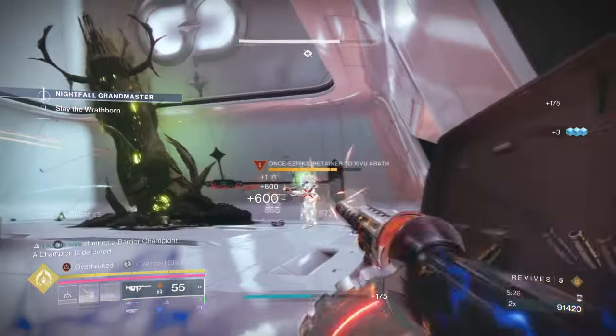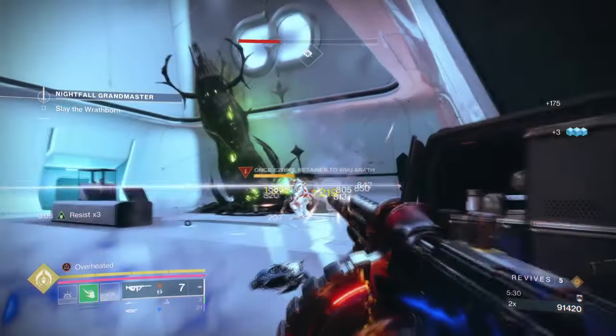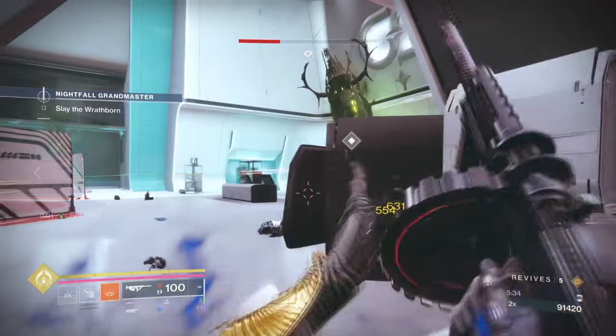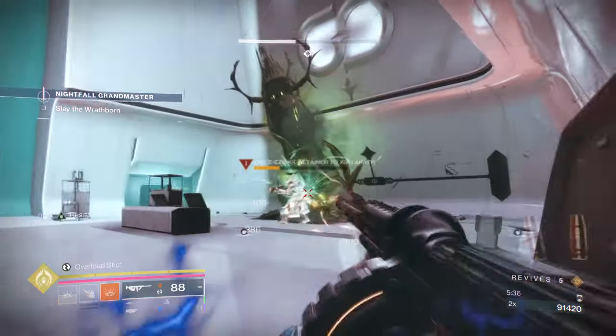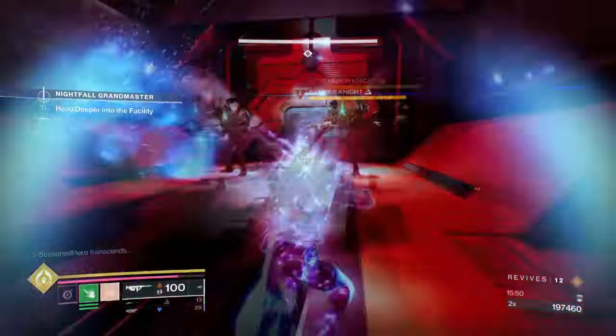I was thinking of using the Speaker's Sight helm to help with this, but I decided to go a more creative route this time. This has played out pretty well for me, and I can see players who don't have my exotic class bond roll also going this route instead. Now, for the aspects and fragments, we have the following.